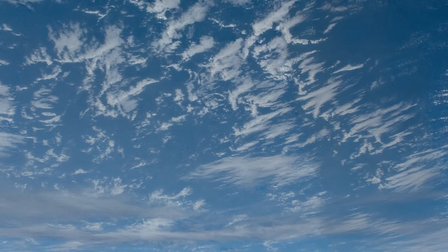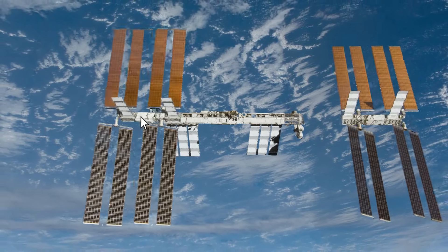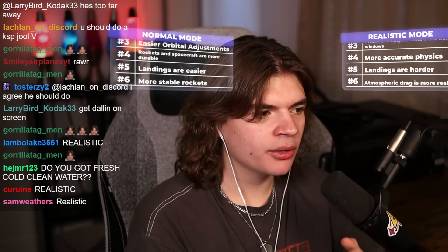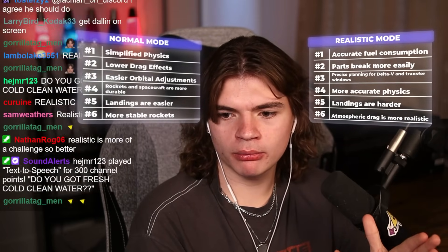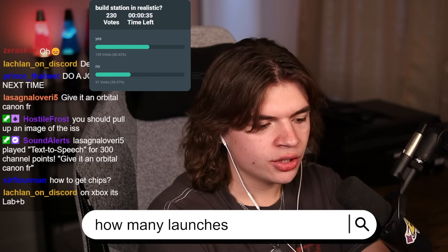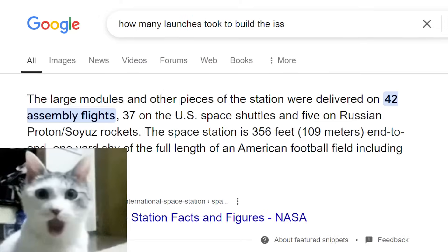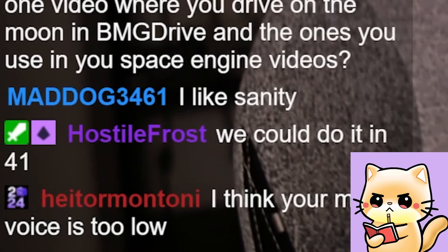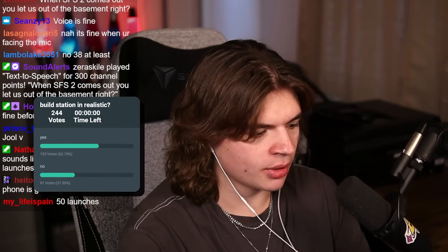Today we are going to recreate the International Space Station in Space Flight Simulator to the best of our ability with the tools we have. Should we build it in realistic mode or regular mode? If we wanted to go realistically, how many launches does it take to build the ISS? 42. We're not doing that — we could do it in 41. Okay, it's a yes. We're going to do it in realistic mode.